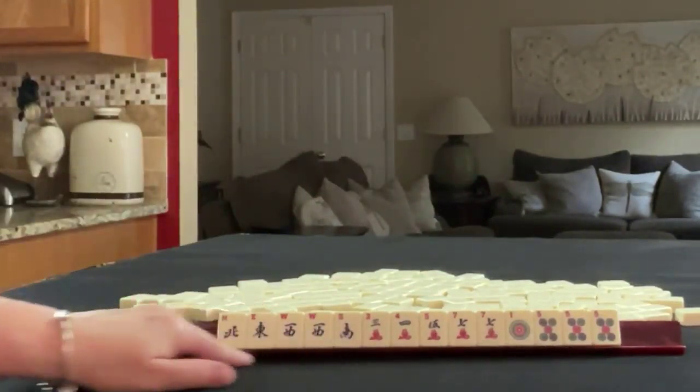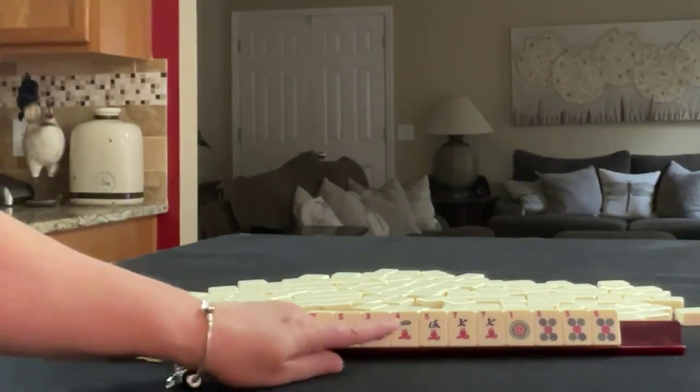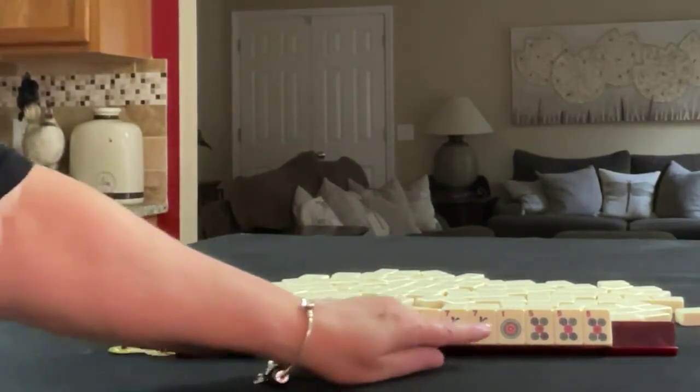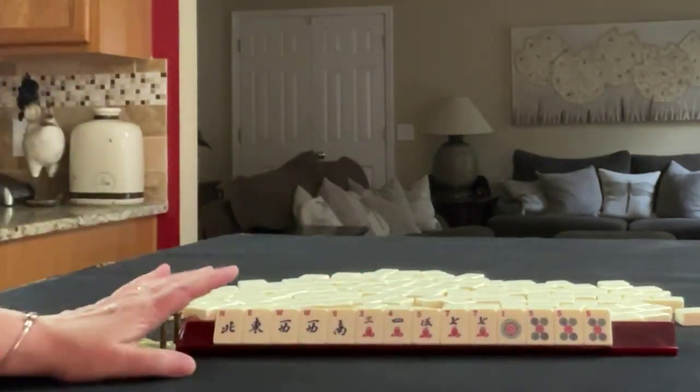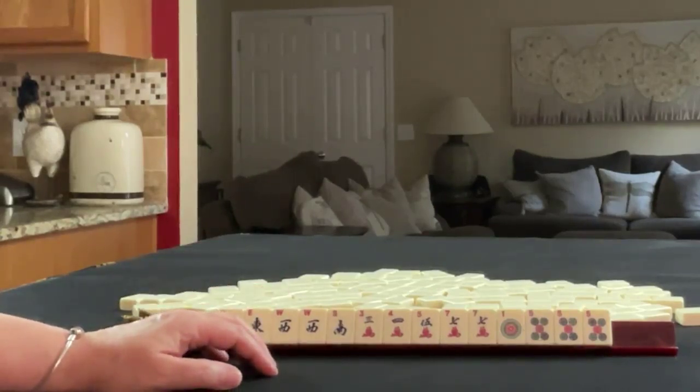For Pull 1 we have North, East, West, South — and a pair of Wests. In cracks we have 3, 4, 5, and 7 — with a pair of 7s. In dots we have 1 and 5, with a pung of fives. If these were your tiles, what would you focus on and what would be your first pass?